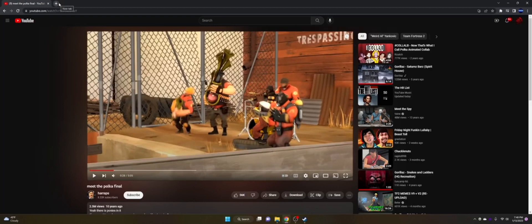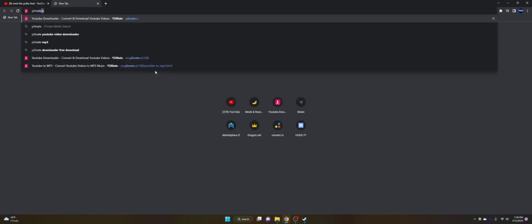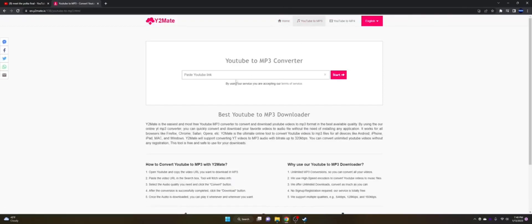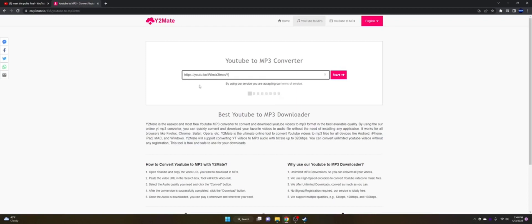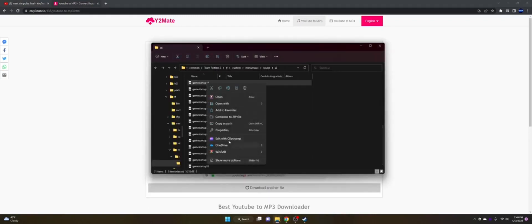I'll be leaving timestamps so you can skip to the relevant part. Most people here will be pulling from YouTube, so you want to go to y2mate.is. Click 'YouTube to MP3' and paste the link in. The reason we're using MP3 is because if you check the properties on the existing files, they're all MP3 files.